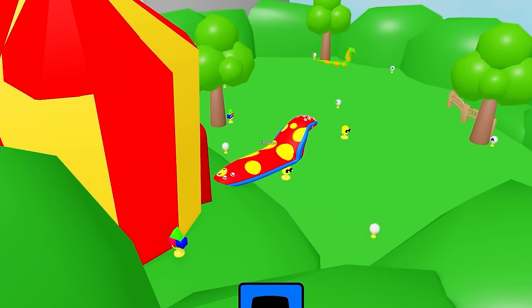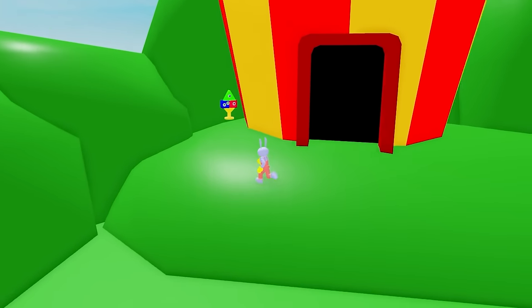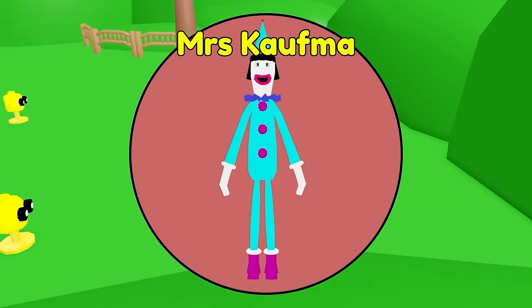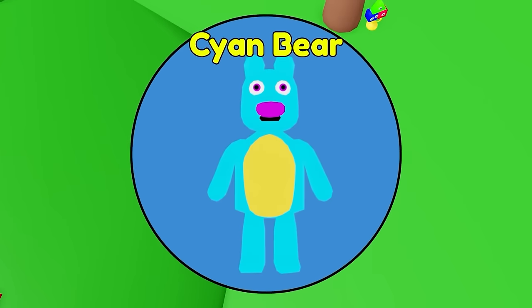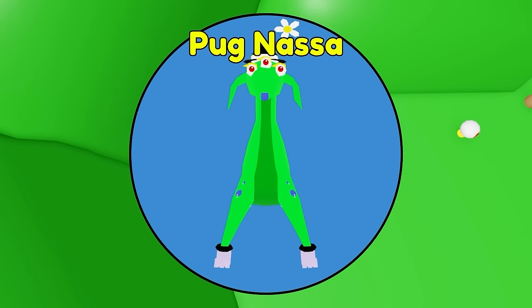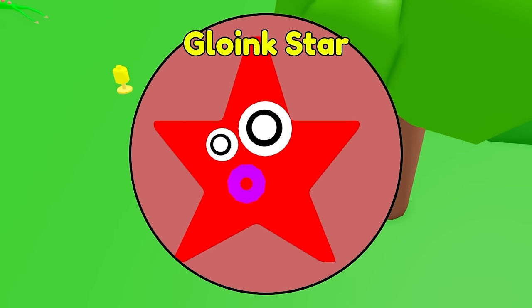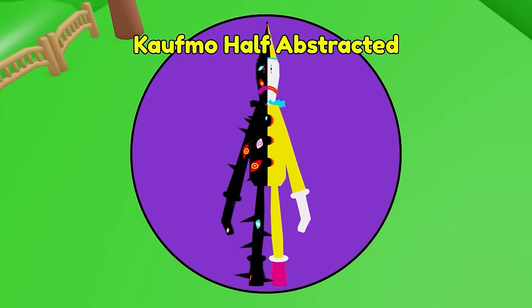I just left the Amazing Digital Circus and there's something out here! While we're out here, let's grab all the morphs outside. We got a Gloink Triangle, Mrs. Koofmo, Gangle, Briggie, Cyan Bear, Pug, NASA, Rectangle, Zoink, Gangle, Leftover, Gloink, Star, Rectangle, Gloink — uh oh!